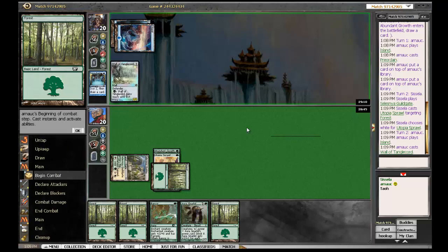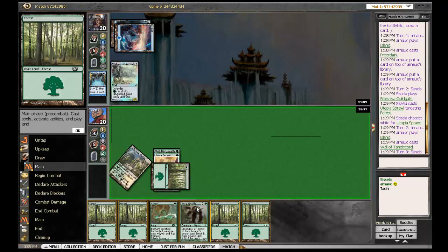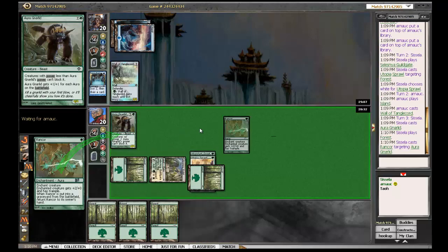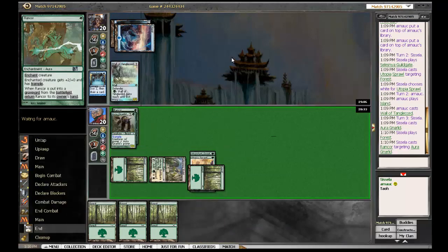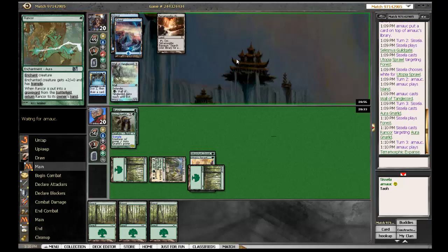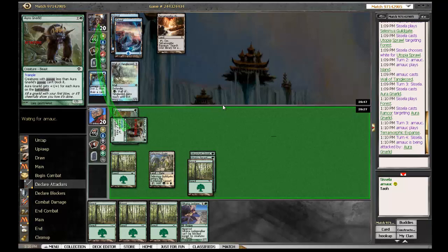And here is some defense. Wall of Tanglecord. Well, Aura Gnarlid needs to grow if he's supposed to deal with that. He will be big enough anyway. But the Wall of Tanglecord will prevent some damage. So my question is: is the combo deck fast enough to set up the combo, or will it just crumble under the pressure of the Hexproof deck?